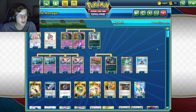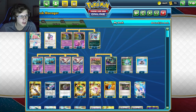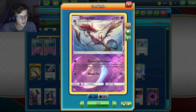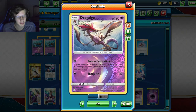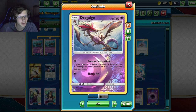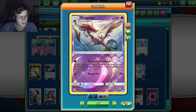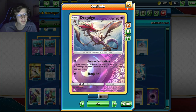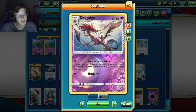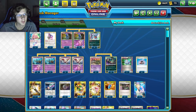Yo, what is up guys, Kadooshu Sum2 here, back with another Pokemon Expanded deck video. Today I'm gonna take a look at Dragalge in Expanded. This guy's Poison Cultivation ability only needs one energy, and what it does is if your opponent's active Pokemon is poisoned, put 10 damage counters instead of one on that Pokemon between turns, which can definitely stack up.